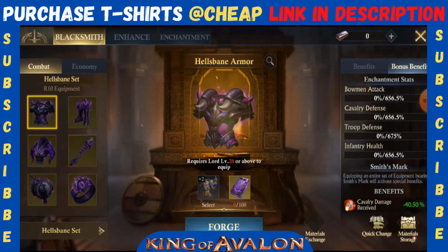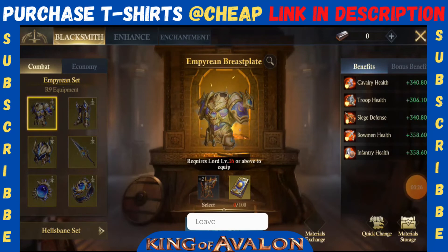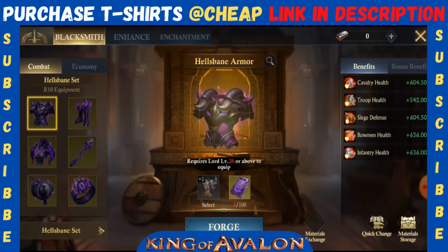We are going to compare this equipment with the previous one, which was the Empire equipment, and look at the stats of Empire. It is giving you 340 percent on stats, and other stats are around 300. But if you look at the stats of this Healthspin, it is giving you like 604 percent — double the stats compared to the previous one.